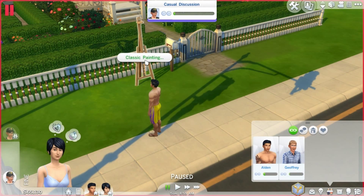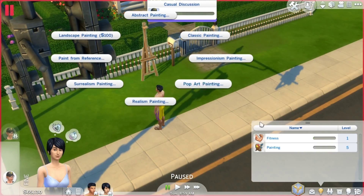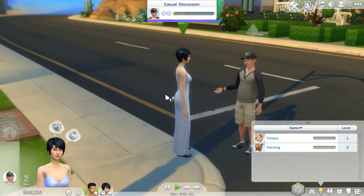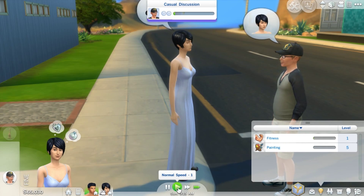Another thing you can do - I'm guessing at a higher painting level - is that you can now paint from reference. Let me see if I can cheat her skill up. I have cheated it to level 5, so I know for sure this is at least available from level 5. It could be lower, but if you're looking to unlock it, it is available for sure at level 5.